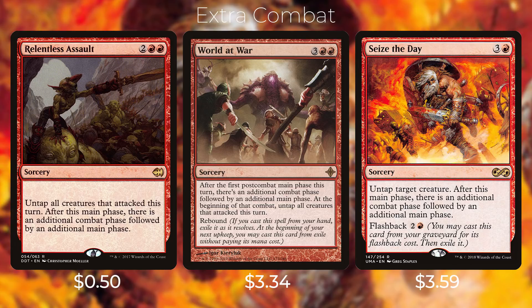For extra combat, first up we have Relentless Assault — two red red for a sorcery; untap all creatures that attacked this turn, and after this main phase there's an additional combat phase followed by an additional main phase. Then we have World at War — three red red for a sorcery; after the first post-combat main phase this turn, there's an additional combat phase followed by an additional main phase, and at the beginning of that combat, untap all creatures that attacked this turn. It also has rebound — if you cast this spell from your hand, exile it as it resolves, and at the beginning of your next upkeep you may cast it from exile without paying its mana cost.